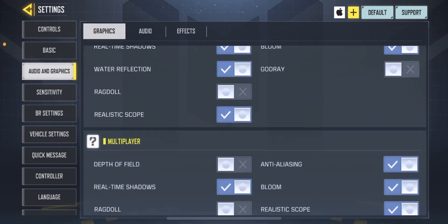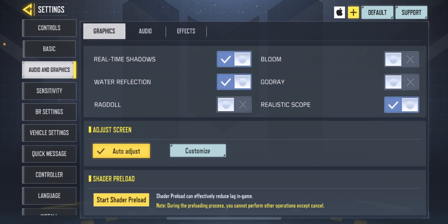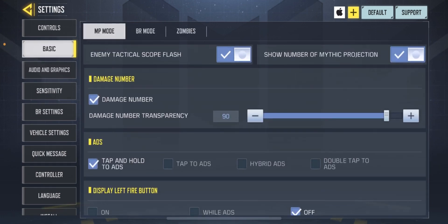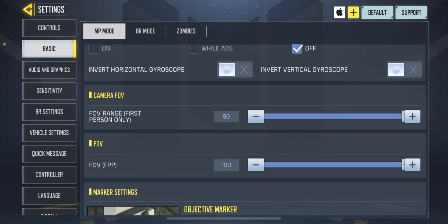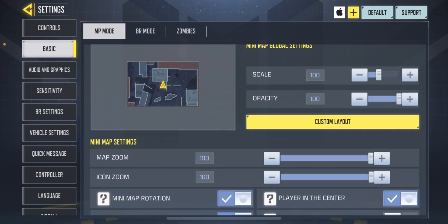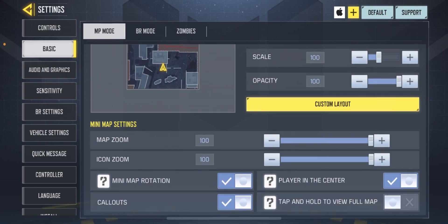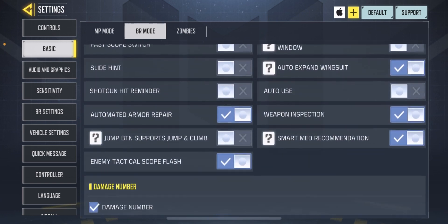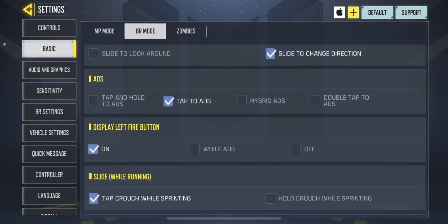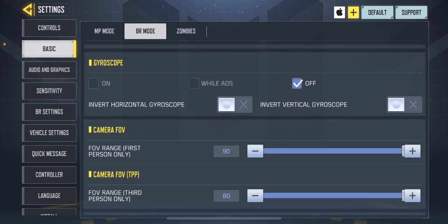I also forgot to go over some other stuff. Head down to basic and scroll down. Damage number — I love having that on but it's not a must. FOV 90, and then FOV first person all the way to 100. Wider FOV means you can see more. You can also make your mini map smaller, though I haven't messed with that honestly. If you're a BR player, copy these settings — damage number, slide to change direction, always sprint — make sure that's on.